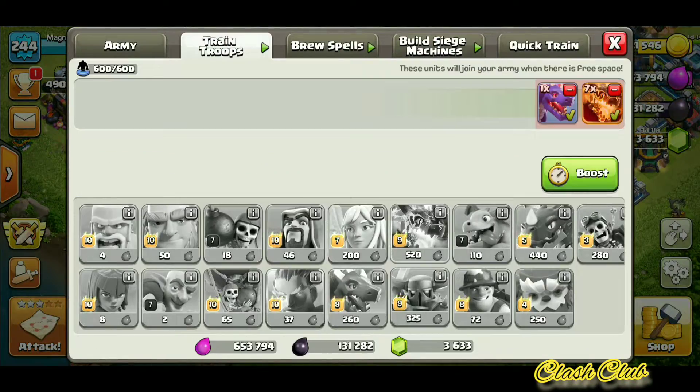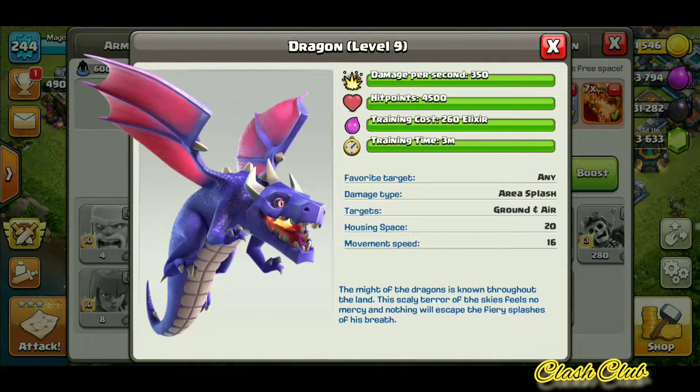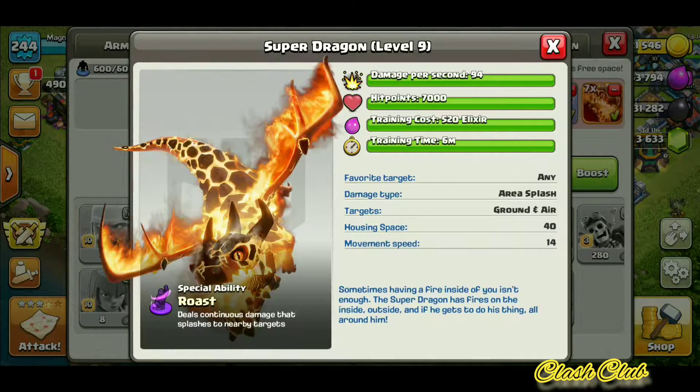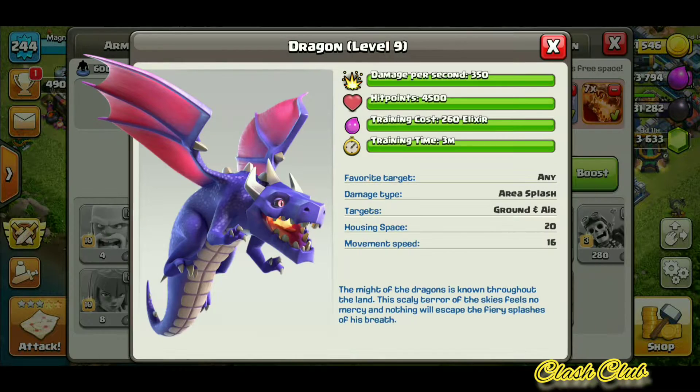A normal dragon has 350 damage per second compared to the Super Dragon which is just 94 — that's like one third or even less than that. The hit points is 7000 for the Super Dragon, and a normal dragon has 4500, so hit points is more like one and a half times. But the damage per second is reduced drastically by one third, and the housing space is doubled.